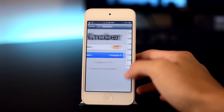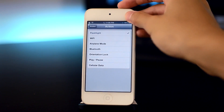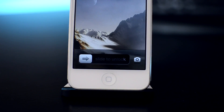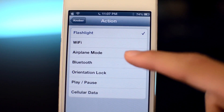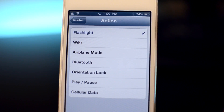The next tweak is called Knobber. Let's go into settings and here you can choose a bunch of actions. I'm just gonna choose flashlight — if I slide and then slide back, it will open up my flashlight. If I do it again, it will close my flashlight. In settings, you can change it to enable WiFi, airplane mode, Bluetooth, orientation lock, player pause, or cellular data.